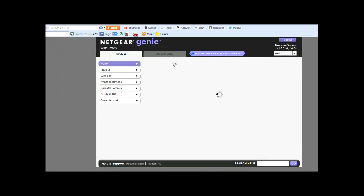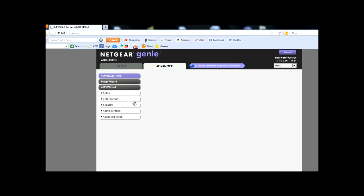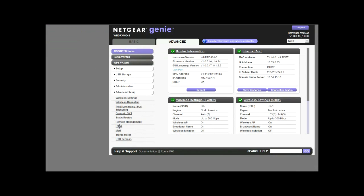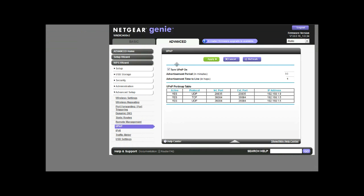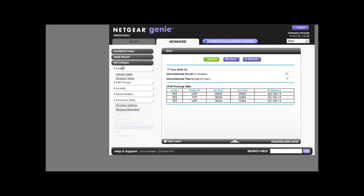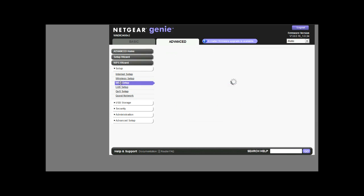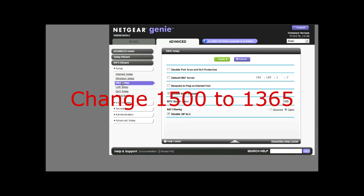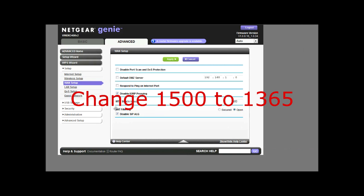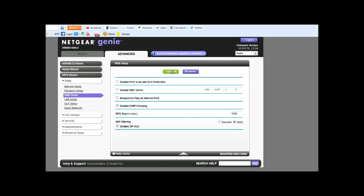Once you log into your router, some things you need to already have selected before we start on these methods: go ahead and go to UPnP and check the box to turn UPnP on, then hit Apply. Then go to Setup > WAN Setup. For NAT filtering, check Open. And under that, disable SIP ALG — check that box and hit Apply.